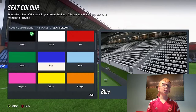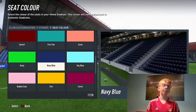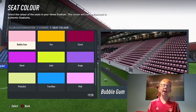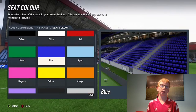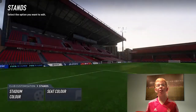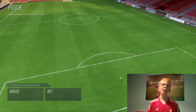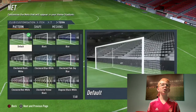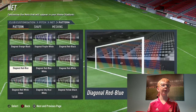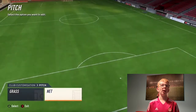One thing I want — hopefully next year they could update this to get more than one seat colour, because if you look at some stadiums there's blue, yellow and red. Aberdeen have got some yellow seats in there, so it'd be good to get a bit of realism. I'll also change the net to the one Aberdeen have got in real life — a square meshing. So that's the pitch done, which is all good.